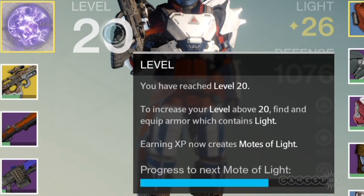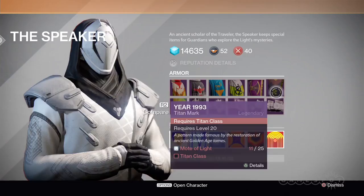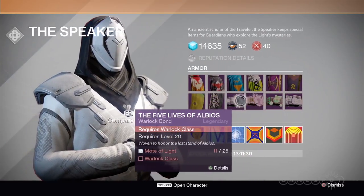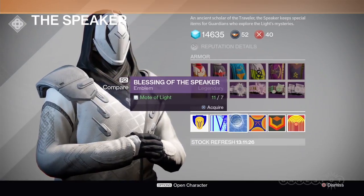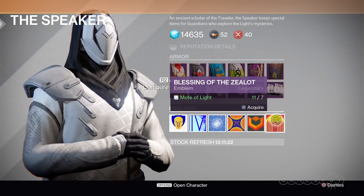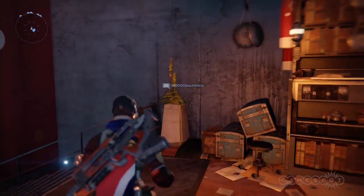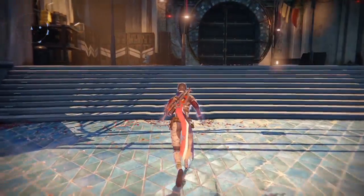Motes of light is a kind of rare currency, so there's got to be someone selling something good, right? Oh hey, Speaker — what do you got there? Oh cool, just a bunch of class armor and emblems. One of the rarest currencies in the game for some cosmetic doodads. Okay cool, I'll check you later. Come on, there's gotta be someone who's got the goods — I got all these motes of light burning a hole in my pocket.